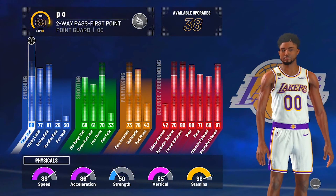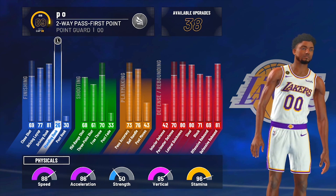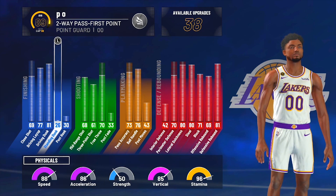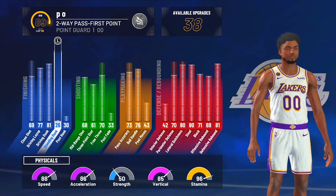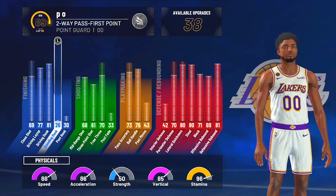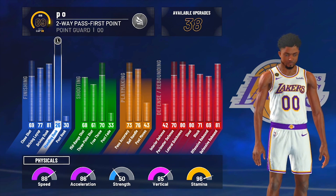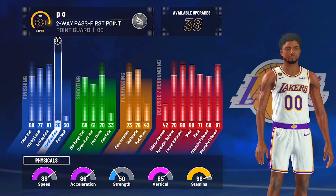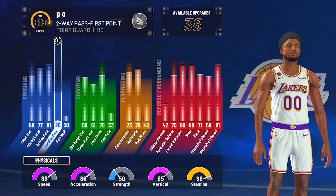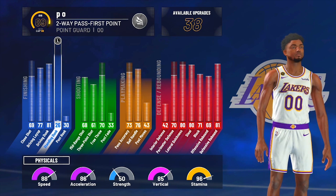I did that to show you all my finishing attributes. As you can see my standing dunk is a 26. I'm used to having standing dunk animations and you unlock those at a 40 attribute in the standing dunk category, meaning with a 26 I can't get standing dunks. In order to get a 40 standing dunk on this build I had to sacrifice one finishing badge, which is what I recommend y'all to do.